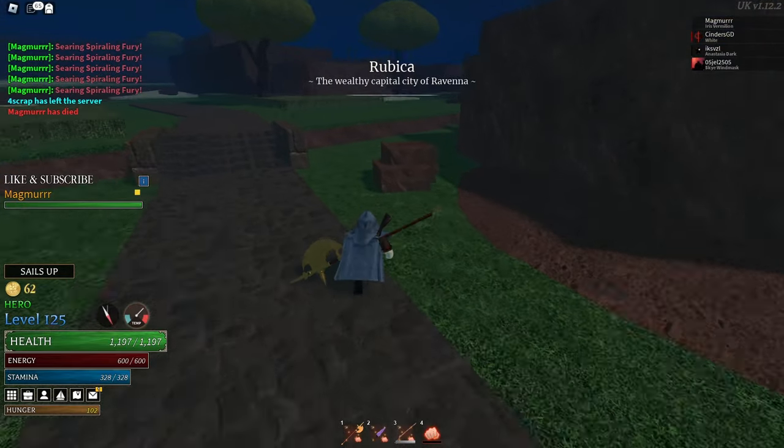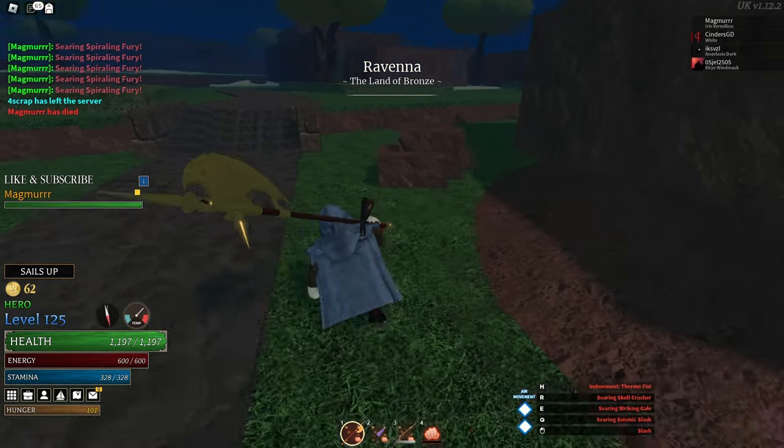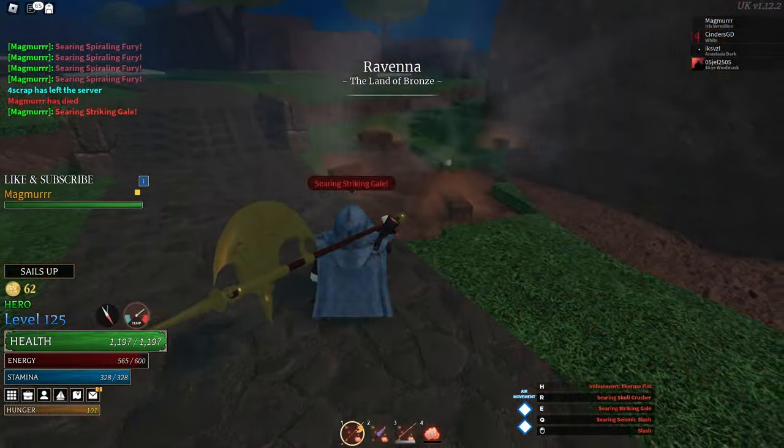You probably see these Rock Mounds all the time. Make sure you destroy them, as they drop Rock Salt and can also drop Precious Gems.